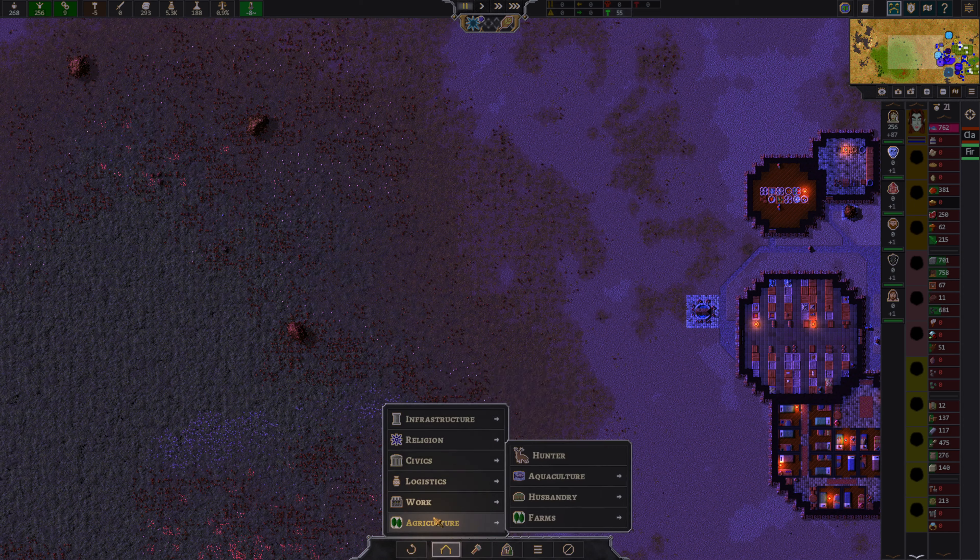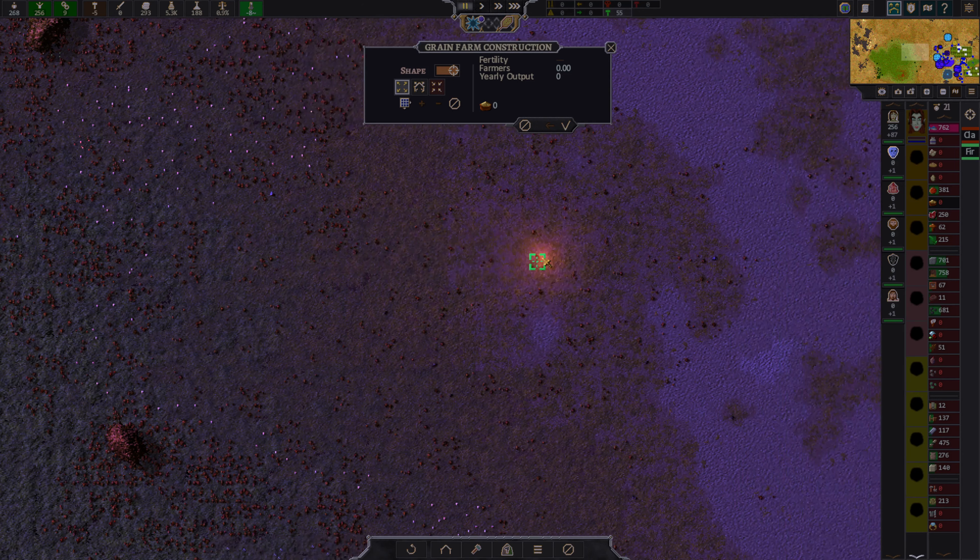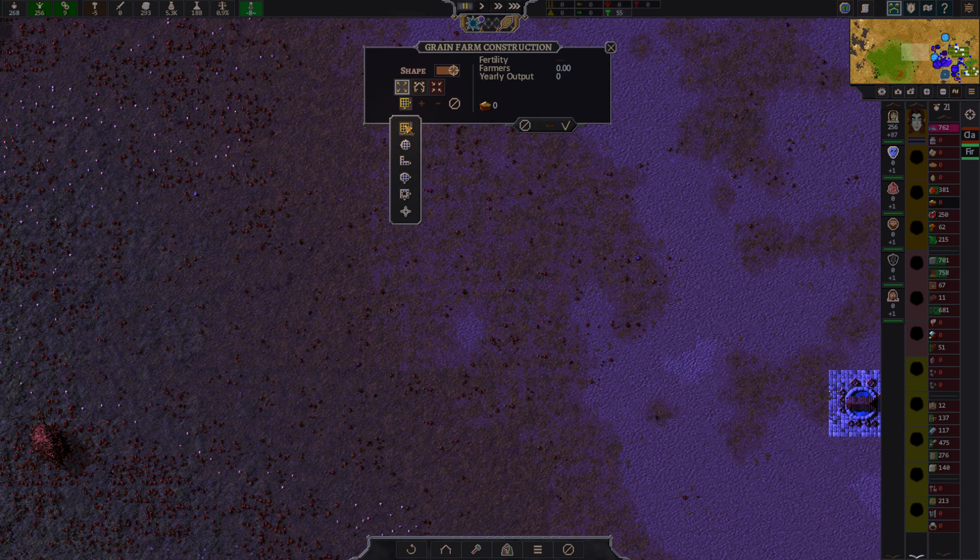By the way, where is warehouse number one? There is no warehouse number one. Fair enough — so let's make our first little green farm.